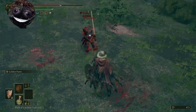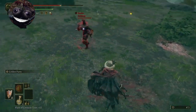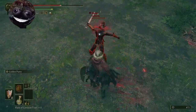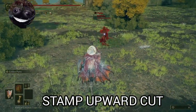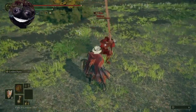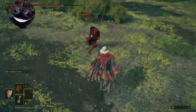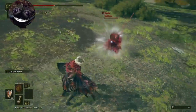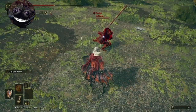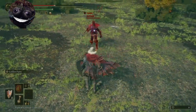Right when he starts turning, throw the parry and it should connect. Yes, this is parryable, believe it or not. There's a little delay when he stops, but as soon as he starts coming back up, that's when you set your mark.